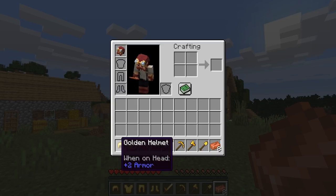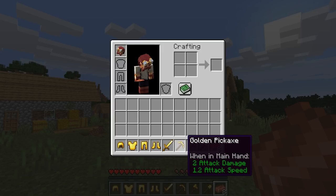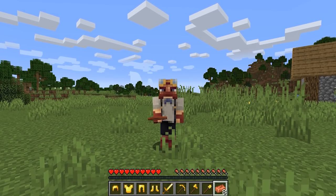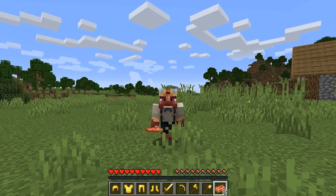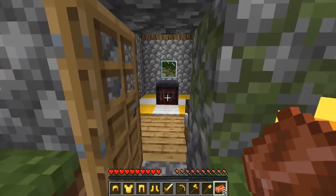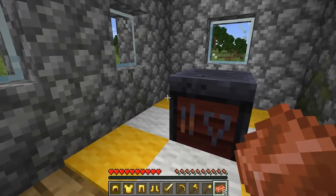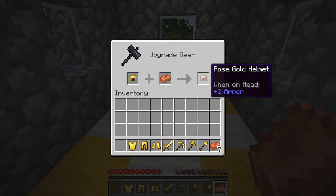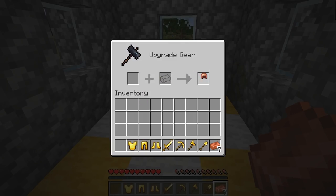Imagine that you can take all of the golden armor and golden tools and combine them with copper ingots in the early game to produce something better than iron, but not quite as good as diamond. For this example, we're going to need a smithing table. As you can see, we can basically combine gold with copper ingots to create none other than rose gold armor.